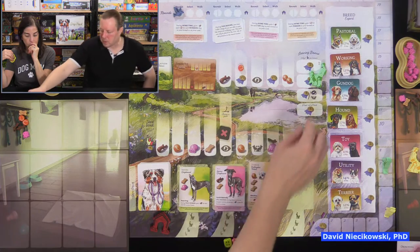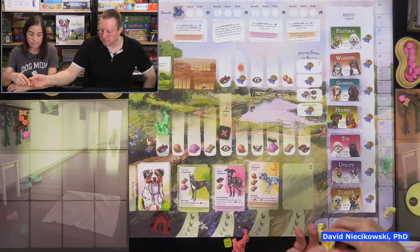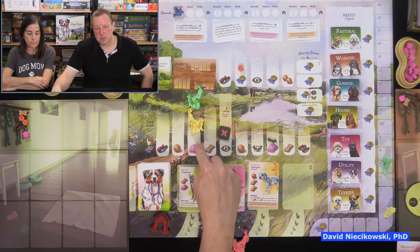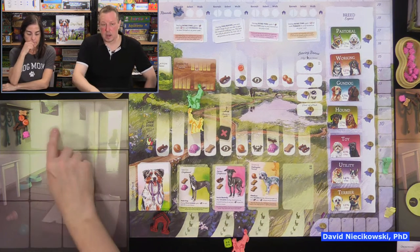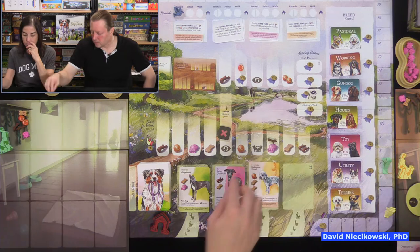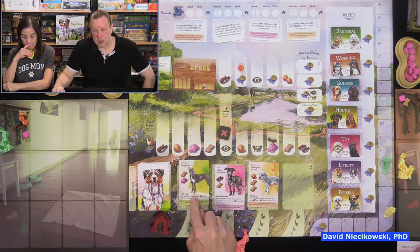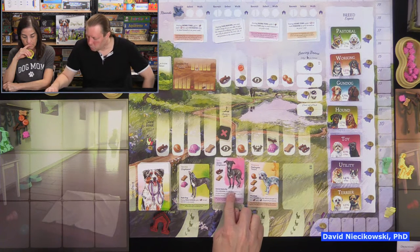Normally if Julie is already at a space and I want to go there too, I have to pay one reputation to share it. But if I have the toy dog on my lead while walking, I don't lose that reputation — so it might be worth taking on walks. That's the final scoring text — you won't care about it until the end, but you need to keep it in mind.